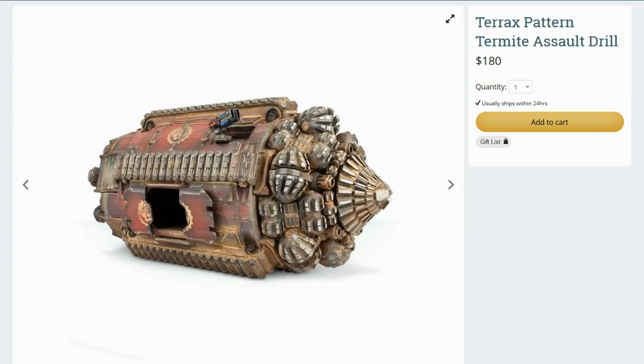Lastly, the Mechanicum. Of course, Mechanicum also have access to the Termite — with all the same problems. The units you want to put inside it generally won't be able to go inside it; you're not putting Myrmidons in this, so it's kind of useless in that regard. There might be some cool stuff you could do with Secutarii or some other light automata, but even a Thallax can't hop in this vehicle, which greatly limits your options. Secutarii are probably the best unit you could put in it, but it's still a weird choice.